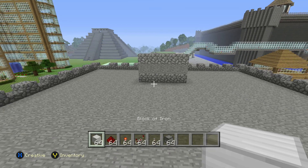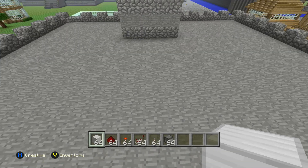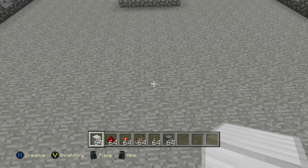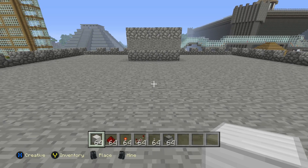Hey guys, ADHDcraft here, and today's video I'm going to be showing you guys how to make an arrow turret, or an arrow machine gun, or whatever you want to call it — it shoots arrows fast. If you guys watched the most inventive house in Minecraft history on my channel, you may have already seen this — it's basically the machine guns I have in that house. A lot of people wanted to know how they were built, so I decided to do a tutorial.